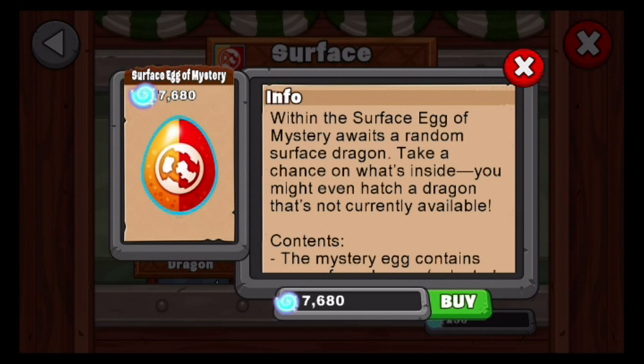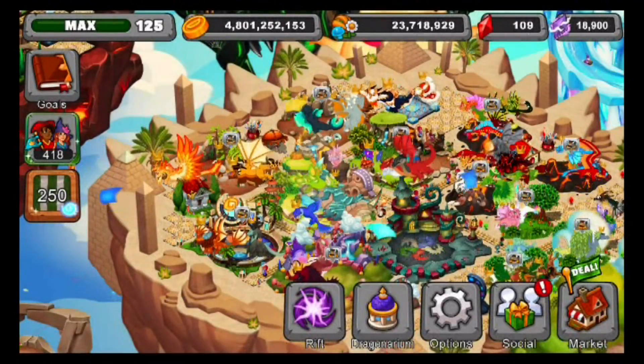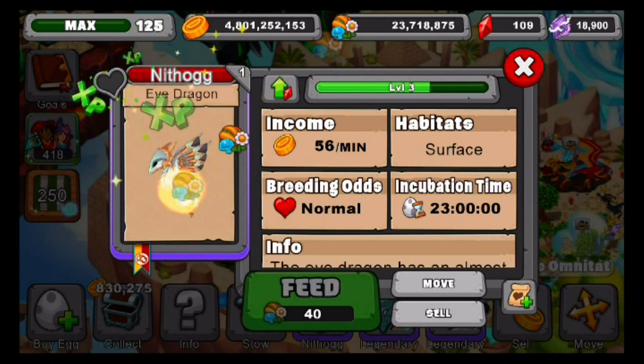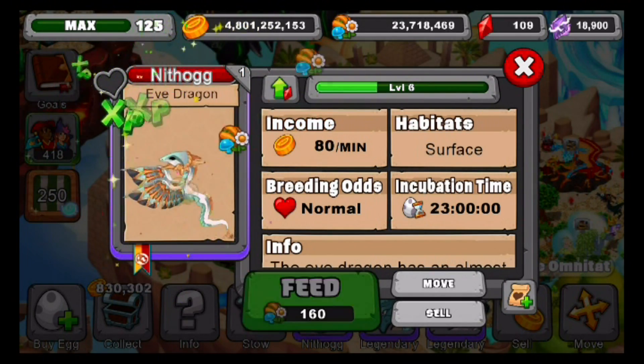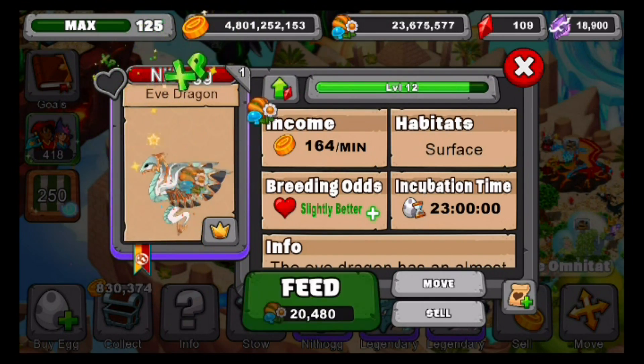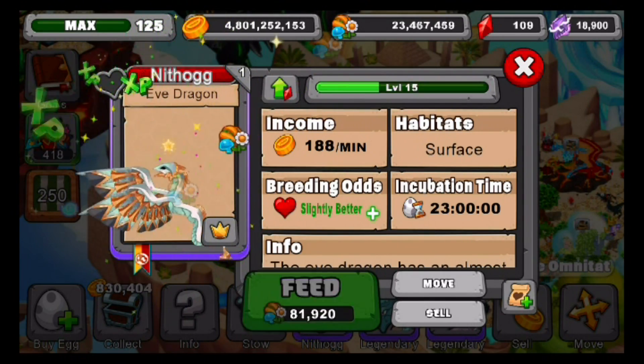I think we're just going to wait for them to come out so we can breed them. So let's level up our EVE Dragon to level 20. We're going to take him to level 20 right now. He has a 23-hour incubation time, and I think it's better breeding odds at level 20. So we're going to take him there right now.